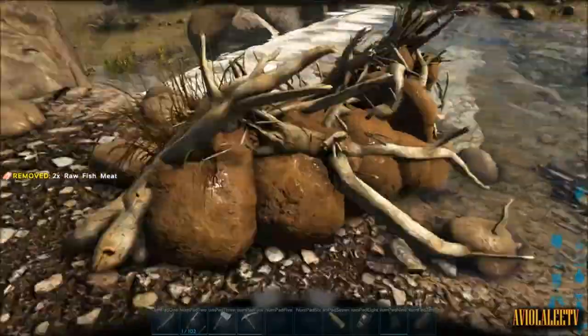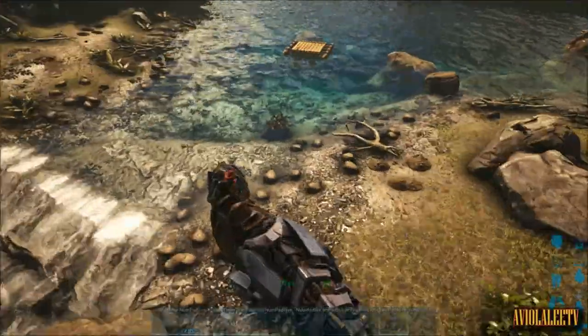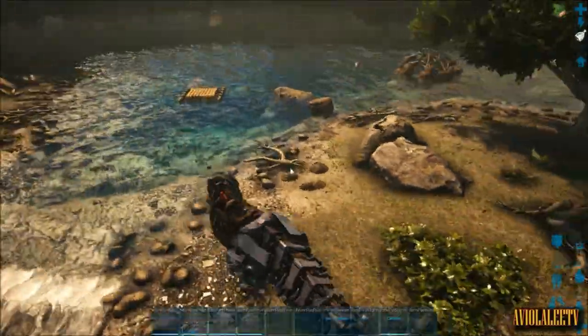Look at that — I have tons of silica pearl, rare flower, and cement paste, as well as mushrooms. That's all about it.